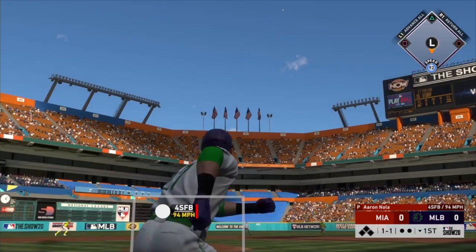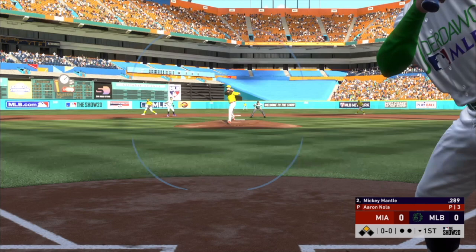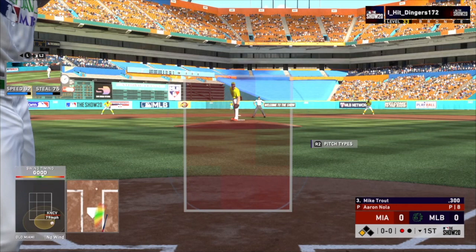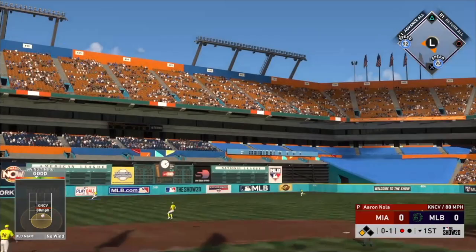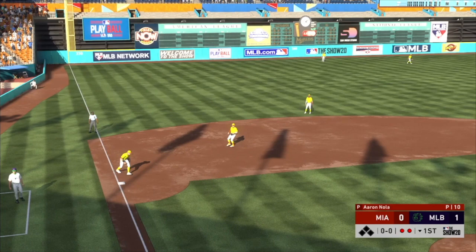Trevor Story crushes a fastball high and deep — that's going to hop over the wall for a leadoff double. Mickey hits a ground ball to second that advances the runner to third — a productive out. Then a sack fly ground ball scores the run. Trout hits one high in the air but with 92 speed there's no way I'm getting thrown out, and we take the early one-nothing lead.